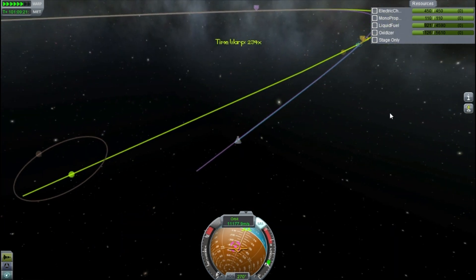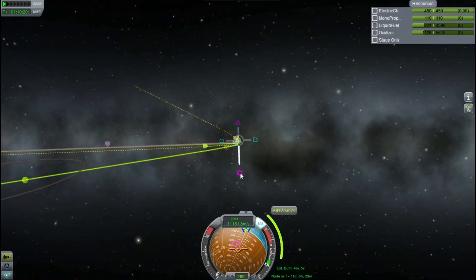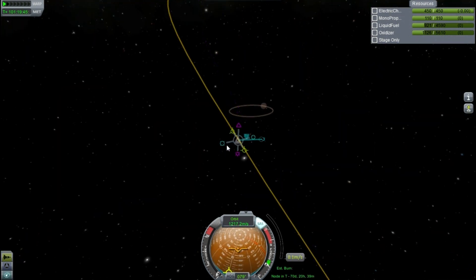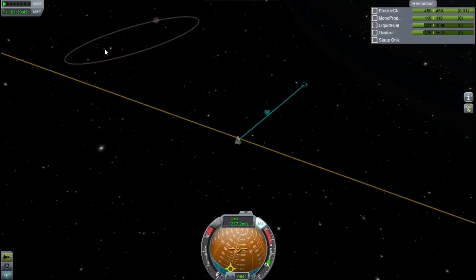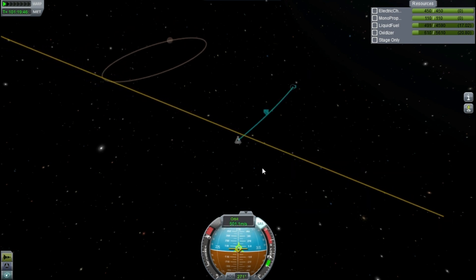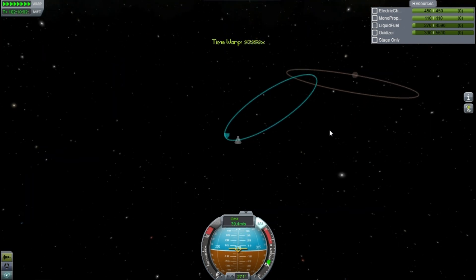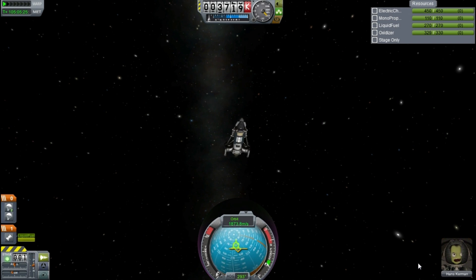Eventually we get another intercept after I ruined our first one. I play around trying to get anything better, but can't really. So we burn until we get captured by the sphere of influence of Eve. I use manoeuvre nodes to predict how long it will take me to burn to get captured and whether I'll have enough fuel — I think it's going to work, so I decide to go for it instead of looping back to Kerbin. This is the make or break point. If we go for it, we are not coming back. And of course we're going for it, because we put a really stupid pilot on, so it doesn't matter. We get our periapsis down — it disappears, meaning we're on a collision course with Eve.